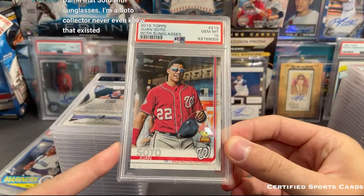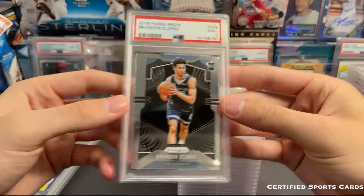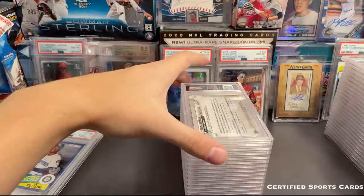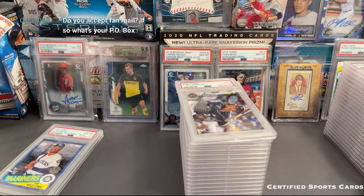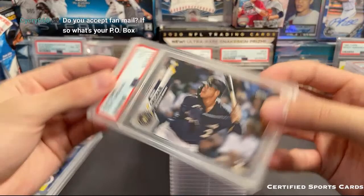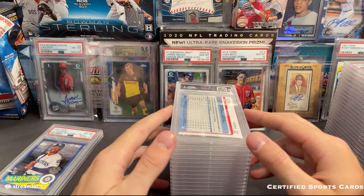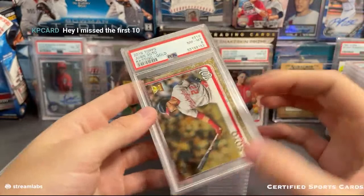Yeah, we just got that one back in this order too. I think this one is the short print from 2019 Topps - that's a nice one, glad that got a 10. Brandon Clark in a nine - that's probably like a three-dollar card now. Trent Grisham in a nine - I'm pretty sure this is the start of Sam's stuff. Sam, if you're still watching, these ones should be yours - you got that Grisham nine, Grisham nine. You missed the first 10 - here's a Soto, that is the numbered one from 2019 - that is an eight.